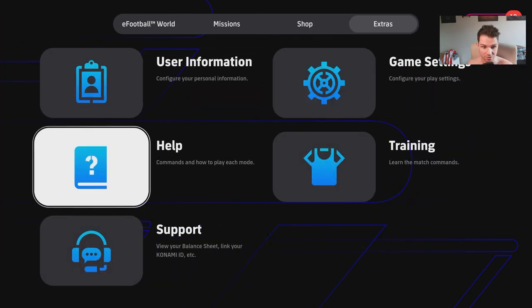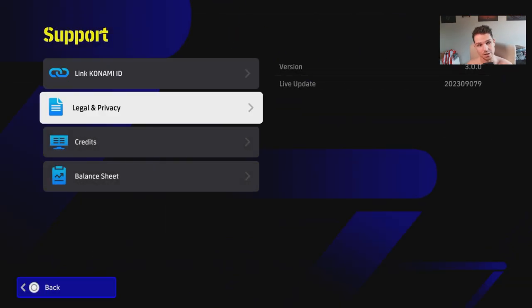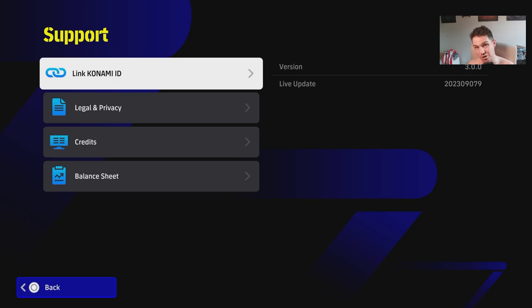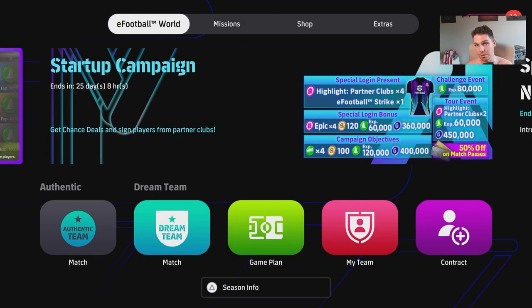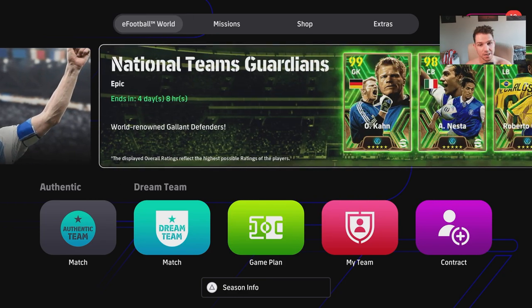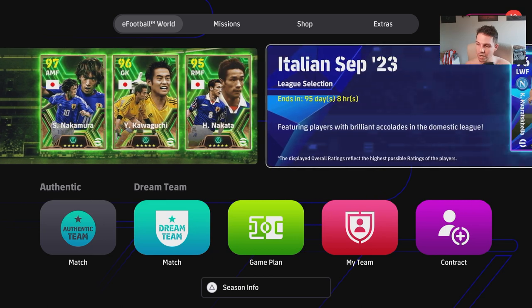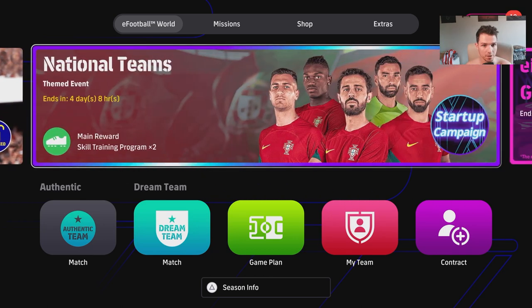If you haven't done that, it's very simple. All you have to do is go down to here and link your Konami ID — click on that and follow the instructions. You just sign up on the website. You should have done it by now if you've been playing the game even for a couple of days. From that banner, we're going to take a look at Gareth Barry.